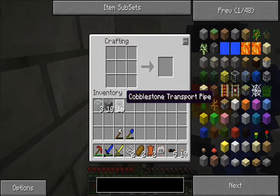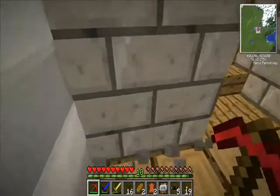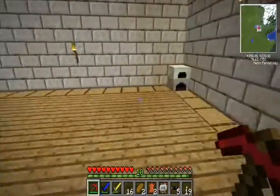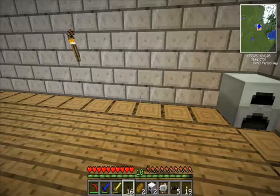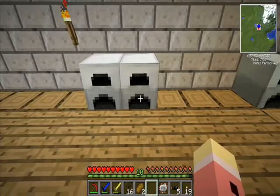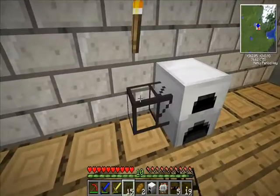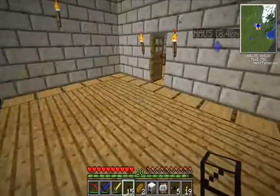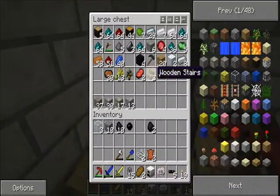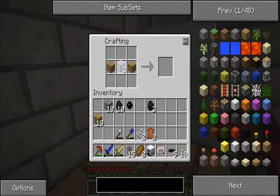Cobblestone transport pipe. I think I'm gonna move my furnaces to the other room here because I'm gonna do a lot of smelting. To get something out of a machine you need to use wooden pipes, and then you need to power it with an engine.